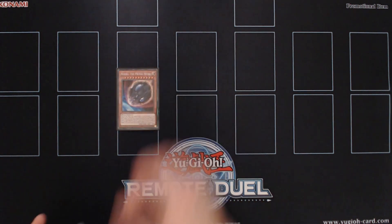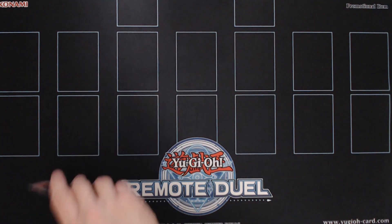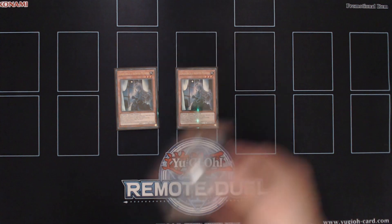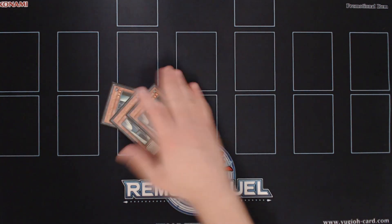We're playing triple copies of Nibiru, the Primal Being. This card is an amazing hand trap against strategies like Salamangreat Raid or Prank Kids, and also can be very handy against rogue matchups. And of course we're playing triple copies of Gospel and the Haunted Mansion. This card is really great against the mirror match when Revolt is activated, and also can be very cool against Sky Strikers and Shadoll Invoked.